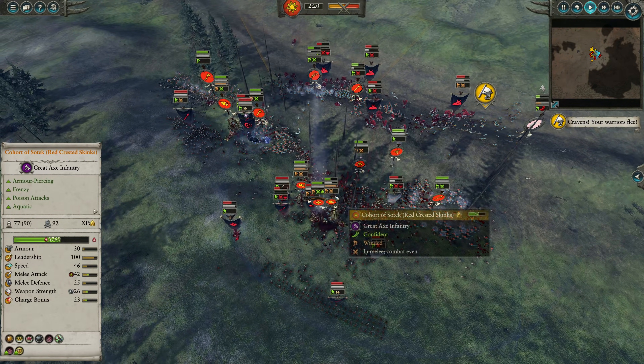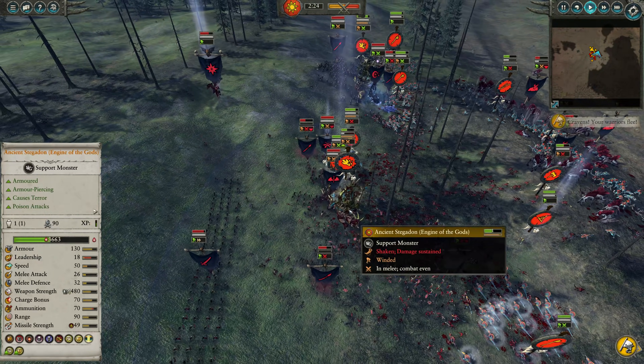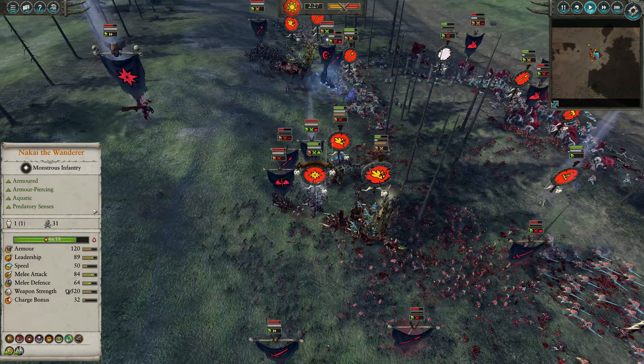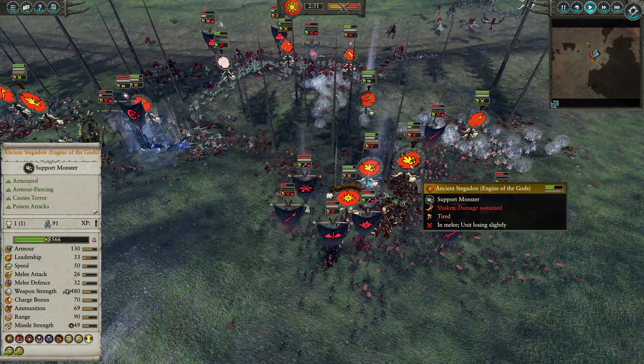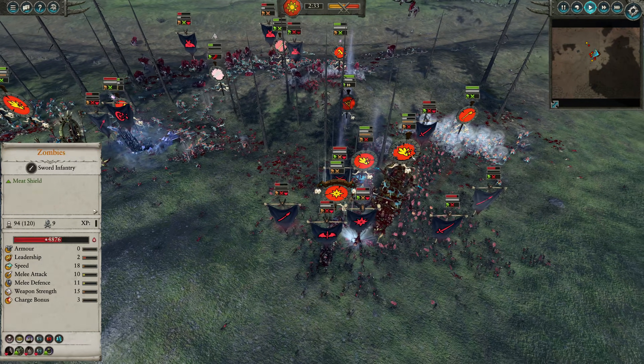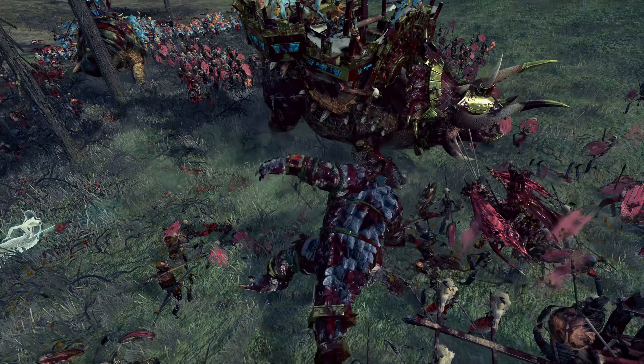And then again, that's a relatively cheap unit. So while it does look very impressive and actually does kill the unit, the actual damage output is not great. But I think there's just been successive casts of the Gaze of Nagash here that have done a lot of damage to this one Ancient Stegadon. Not the greatest situation, but Nakai is here now.